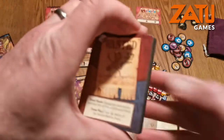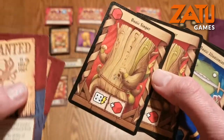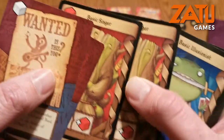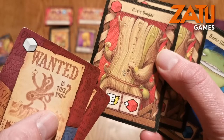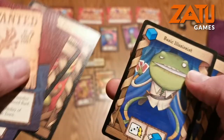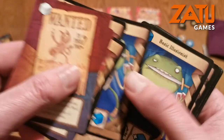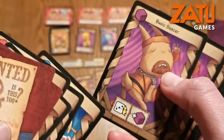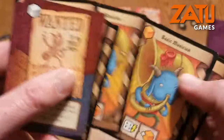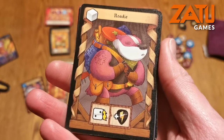Everybody starts off with the same hand. In that hand are two wanted cards and a whole load of basic cards. You have two basic singers — the top left shows the coloured dice you will get and then an ability down here. You would need to roll a four and under to get yourself another red dice. With the basic illusionist you'd get a blue dice and roll a three or above for another blue dice. The same again with the basic dancer — a purple dice and then a yellow dice. The roadie gives a white cube meaning you can get any dice you would like.